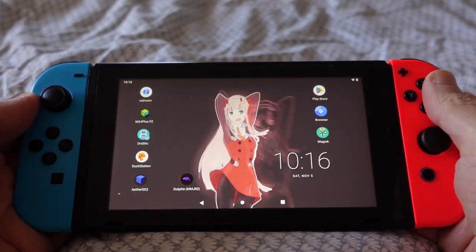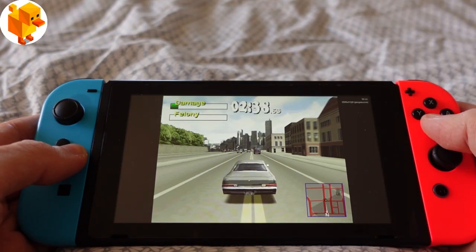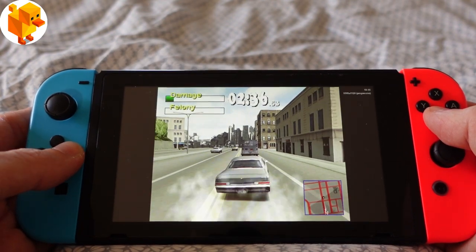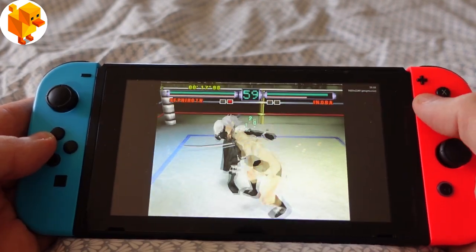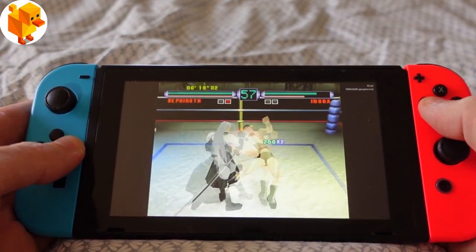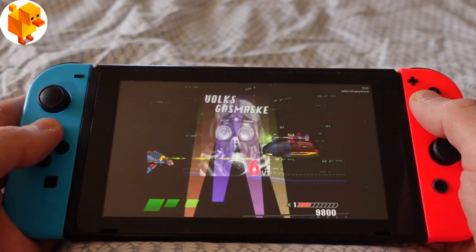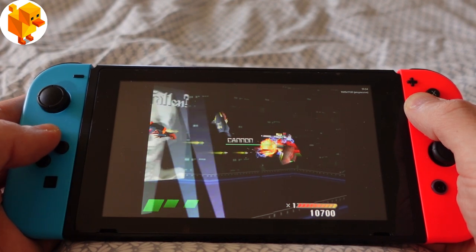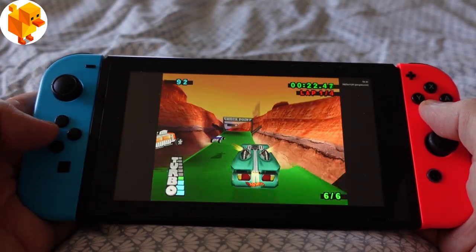This is where DuckStation comes into the picture. With Android 10 installed on your Switch, you have access to the DuckStation app. It upscales games to 1080p with 2x multi-sample anti-aliasing. It also has a setting called PGXP Corrections, which fixes the wobbled PSX graphics. Furthermore, games have a higher compatibility rate on DuckStation, meaning games like Hot Wheels Turbo Racing are playable — this is the only time I've actually seen this game running.